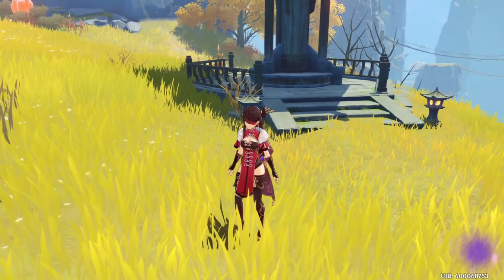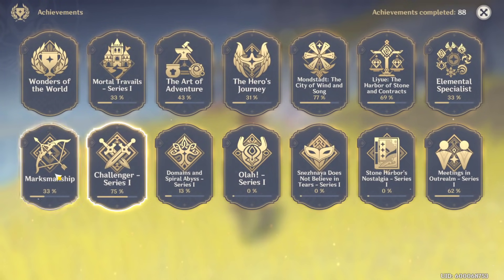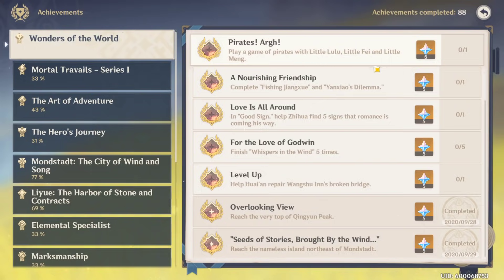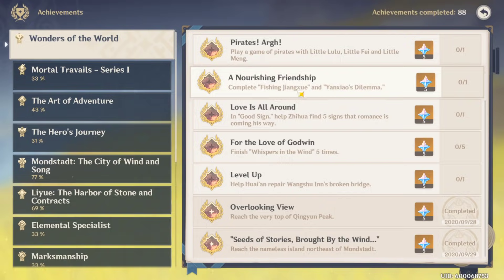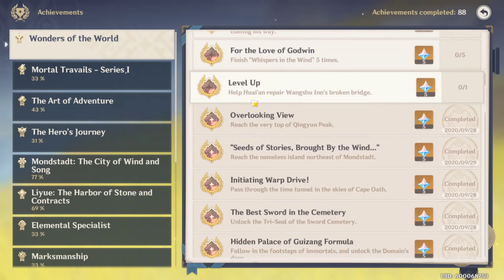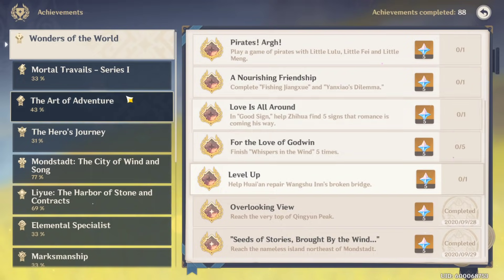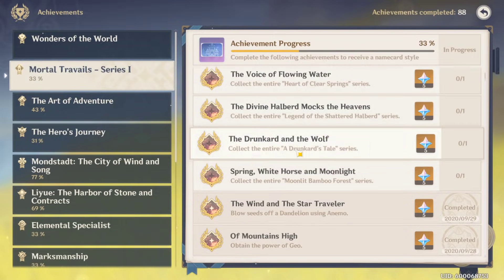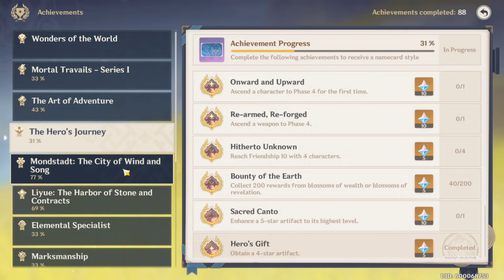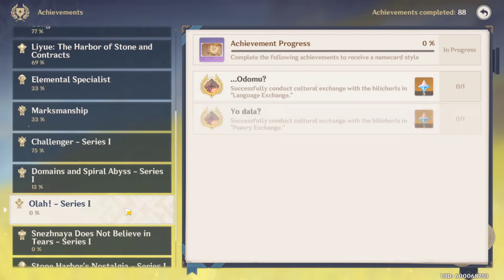One of the biggest ways to get primogems that a lot of people don't do is achievements. If you go to your achievements, there are hundreds of completion missions you can do to get gems — like play a game of pirates with characters, go fishing, complete cooking tasks, and much more. These are just little missions that just keep going on and on.